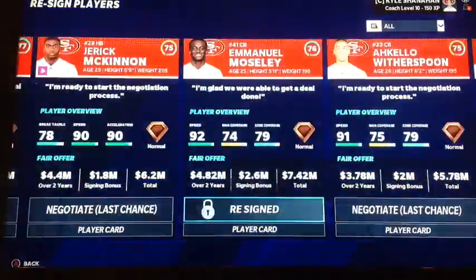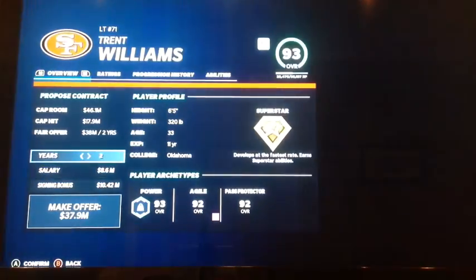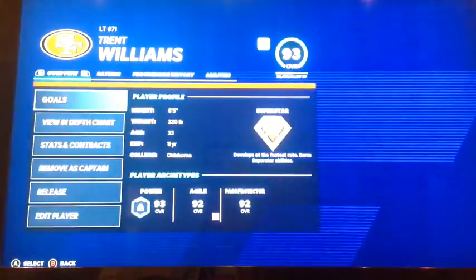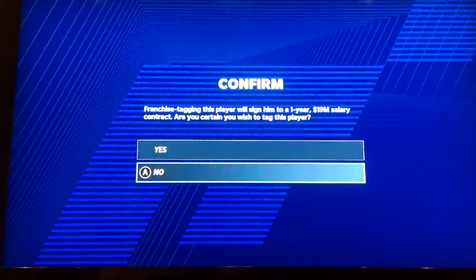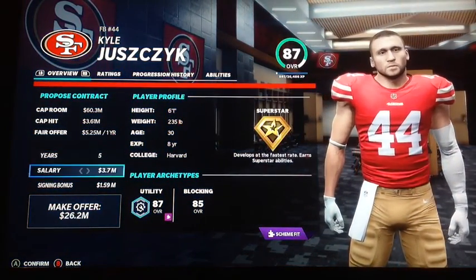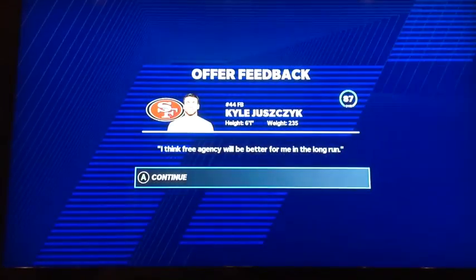Trent Williams wants kind of a lot. He's going to test free agency. What's the franchise tag for Trent Williams? It's probably a lot. I could probably let him walk — he's the only rebuild I ever have him in, though. Kyle Juszczyk is good for that, but fullbacks aren't super useful, and he wants to test free agency as well. Fine — go to free agency. Let's stop dilly-dallying around with players we don't need.